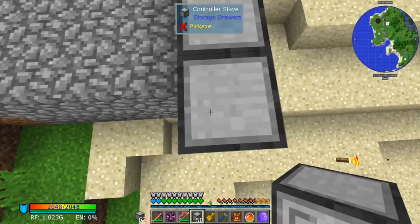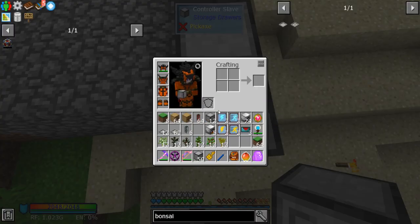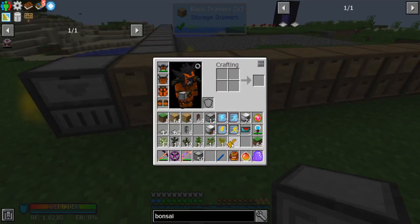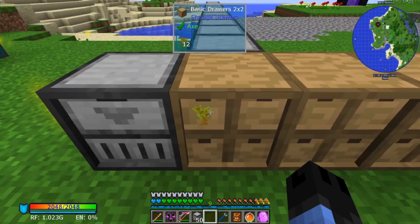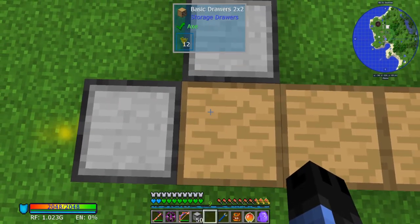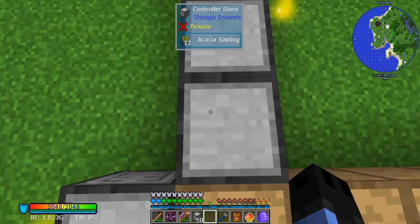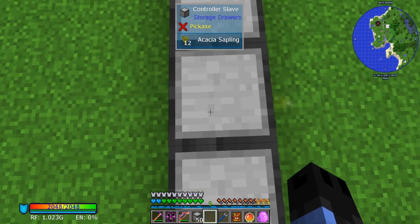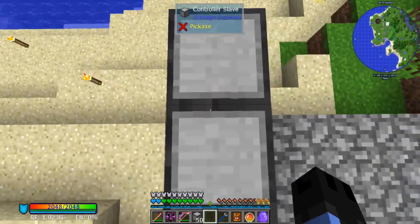So this should be the very farthest one that we can talk to. And to test that, we can take our saplings and throw them in here. If you look up in the One Probe, you'll see your 12 saplings. Now if you hold shift over a controller slave, you should see the saplings all the way.